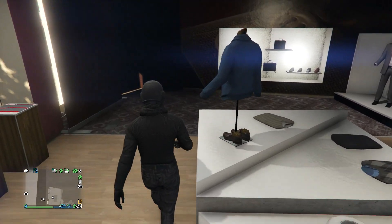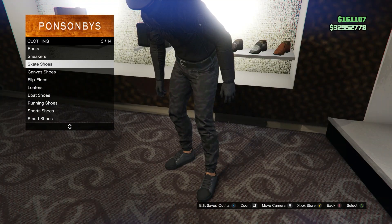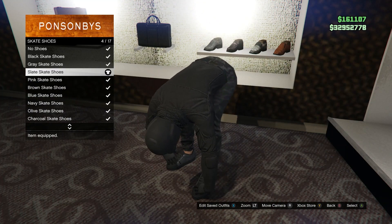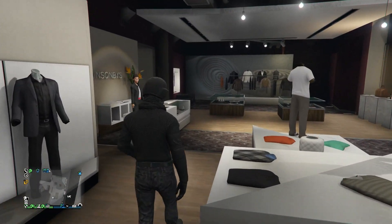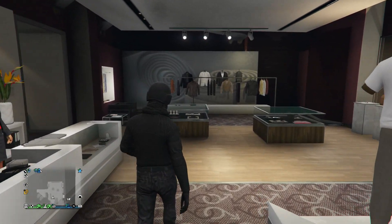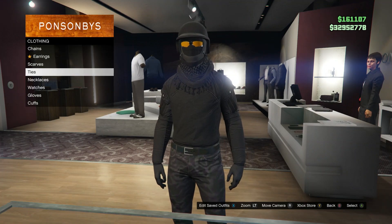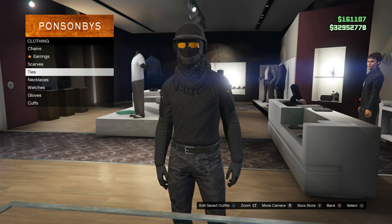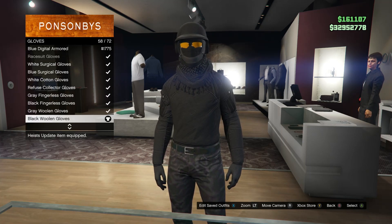After you have your pants, head to your shoes. Scroll down to skate shoes on slot 3 and buy the slate skate shoes which is on slot 4. Back out and head to accessories. Scroll down to scarves and buy the black desert scarf which is on slot 2. Back out, scroll down to gloves, and buy the black woolen gloves which is on slot 58.